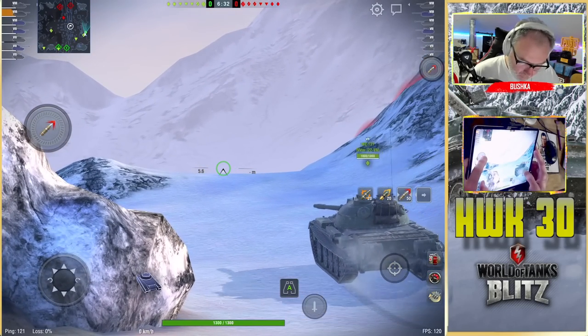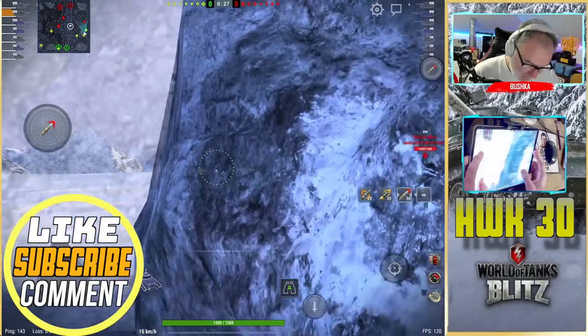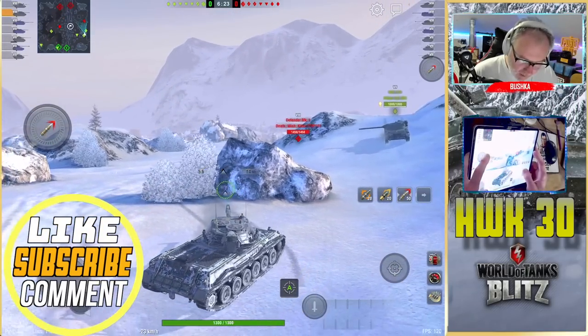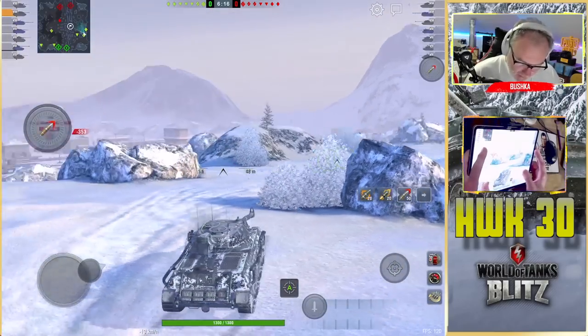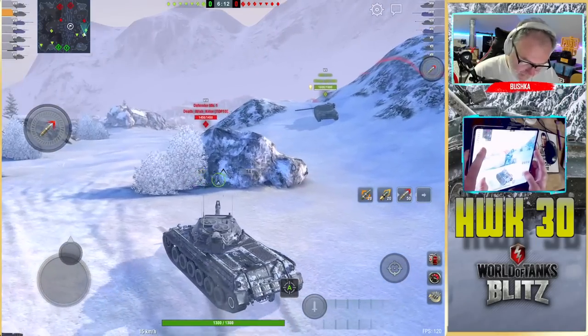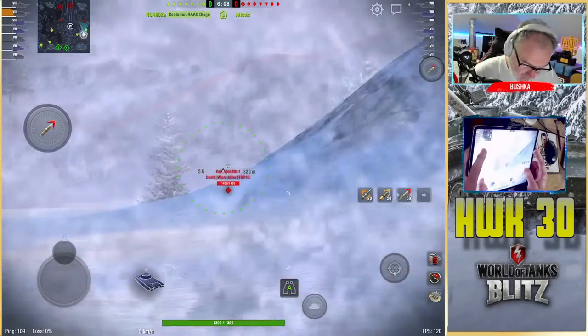The RU obviously has a lot better DPM - another 15 or so damage per minute, which is a lot. About 2750 DPM versus about 2430. Those two numbers are different in and of themselves, and the problem I have is I wish this were a cheaper tank.